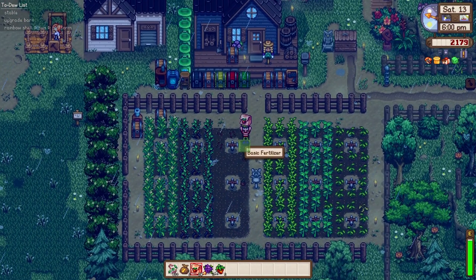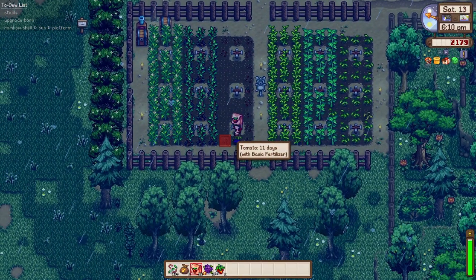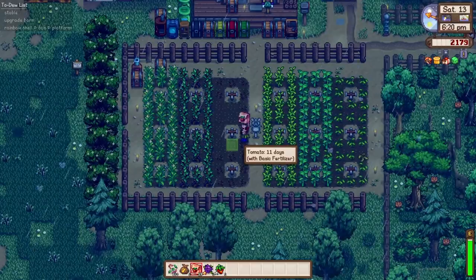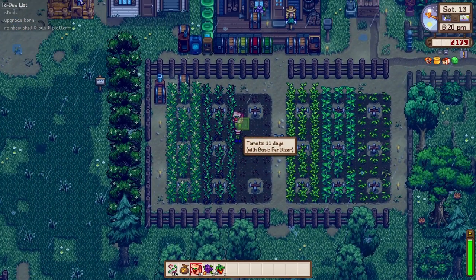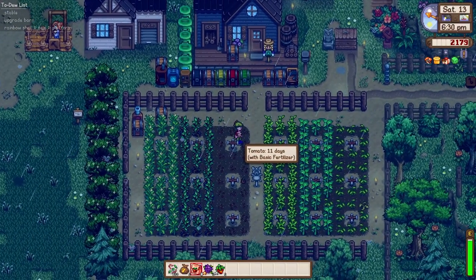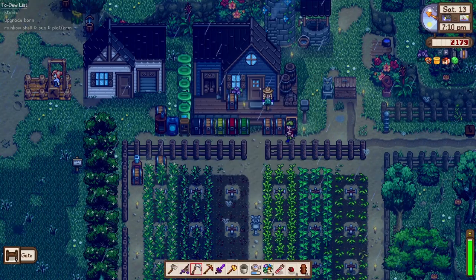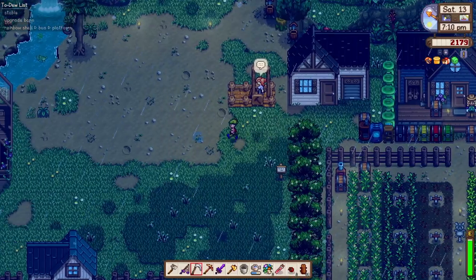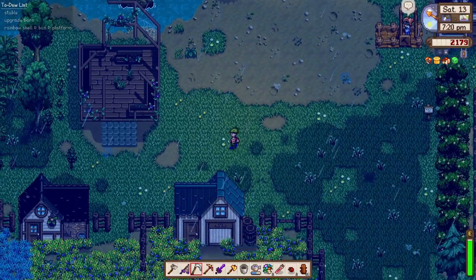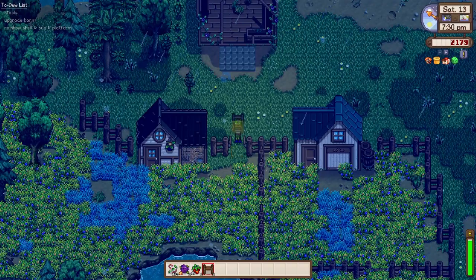Let's go ahead and plant these tomatoes - they're going to be perfect for basic dishes that the town folks love. They're already fans of our mayonnaise - they've been mentioning the mayonnaise that Perry bought from us. I'm happy we were able to contribute to the community's food supply. We need to complete the fence for our chicken coop because all the grass is depleted.